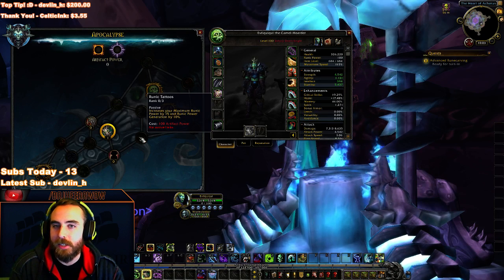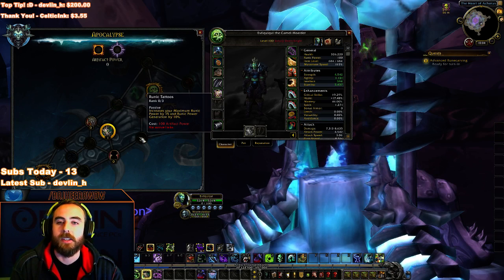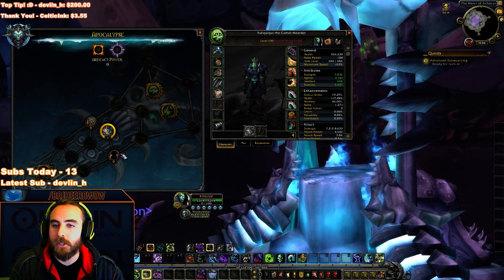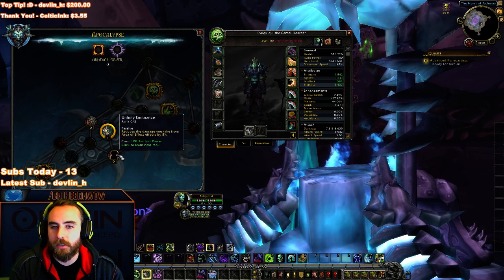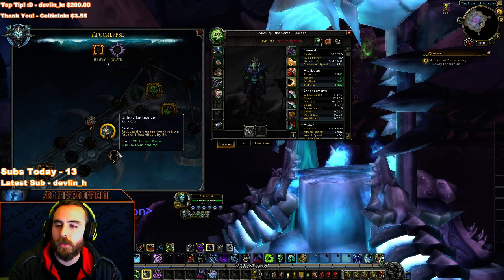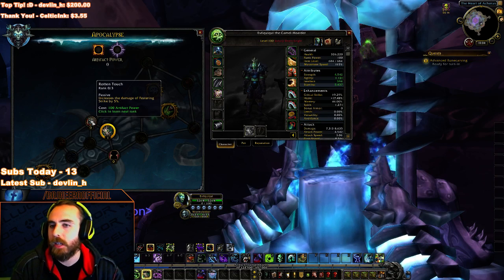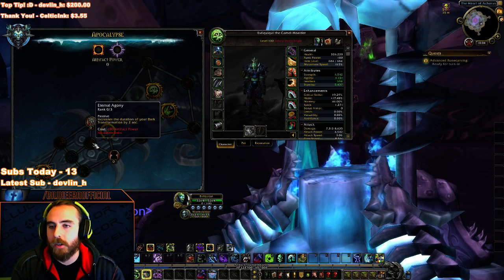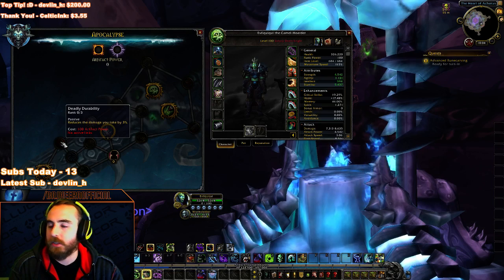Runic Tattoos: increase your maximum runic power by 15% and runic regeneration by 10% — more resource in general and more regen, that'd be epic. Unholy Endurance: reduces the damage you take from area effects by 5%. Rotten Touch: increases the damage of Festering Strike by 5% — just straight up damage. Also increases the duration of your Dark Transformation by 2 seconds, that's nice. Deadly Durability: reduces the damage you take by 3% — just straight up tankiness, that's nice.